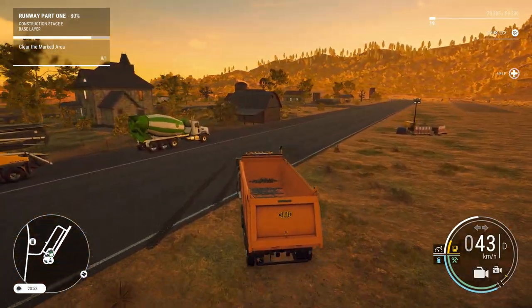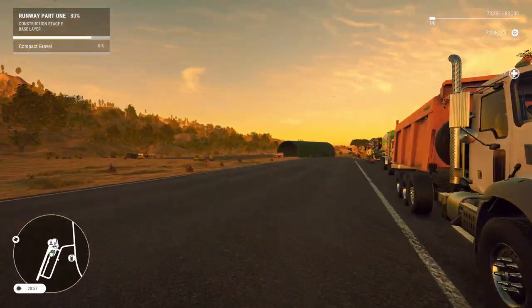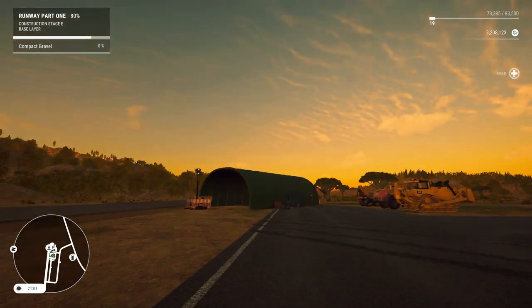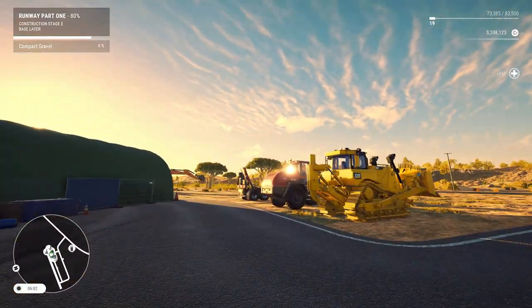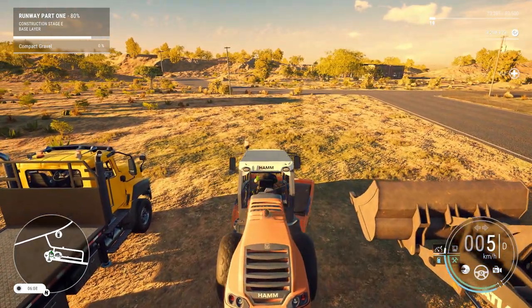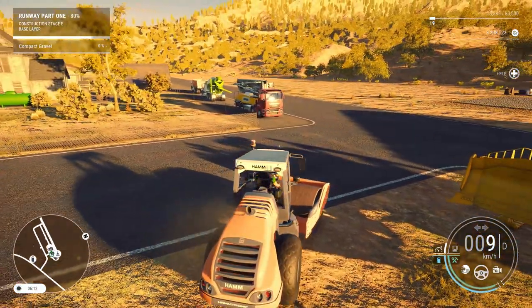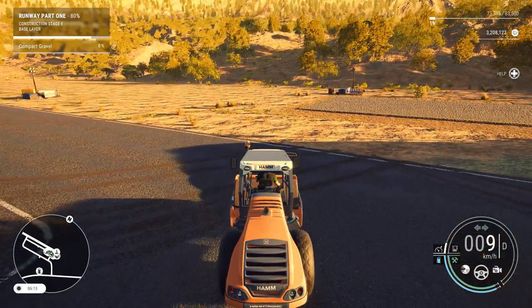Now stop putting more gravel there please — that's my money. Clear the marked area — but we've done that. Okay there it goes. Compact gravel — wow, we got that machine already up here. Let's go ahead and take a coffee break until morning again. Seemed like half of you didn't mind working at night and the other half were like yeah, we can skip the night. So I'm trying to make everyone happy — I think everyone would be happy if we just skipped the night. Yeah, it says base layer but we are 80% done.